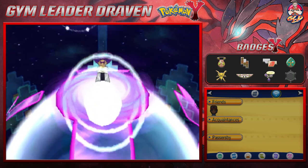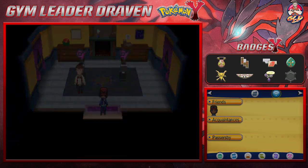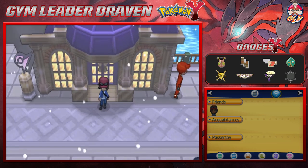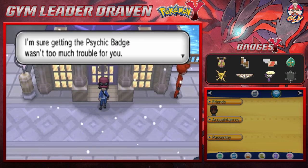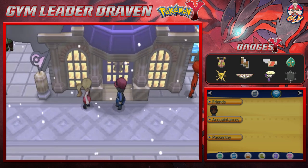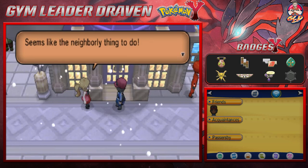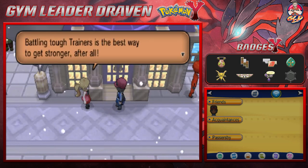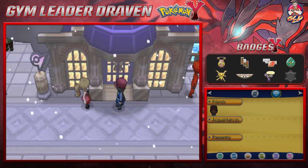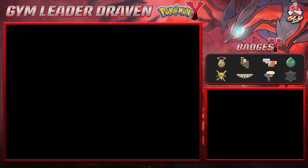We are transported back to the entrance - feeling a little heavier because yes we got seven badges now! Once you step outside a rival calls out 'I'm sure getting that Psychic Badge wasn't too much trouble for you, right Draven?' It's our lady rival - she says 'I think I'll challenge you to a daily battle when this trip is all said and done, seems like the neighborly thing to do. Let's have a rematch - battling tough trainers is the best way to get stronger.' Then we get a call - what could this be?